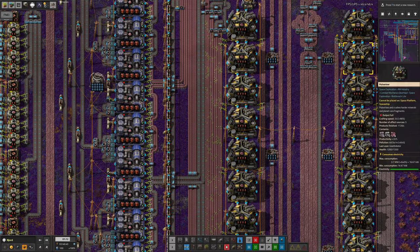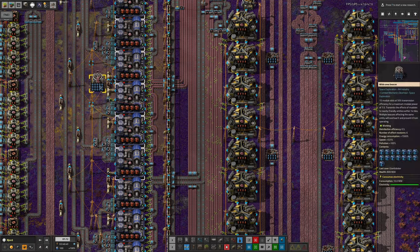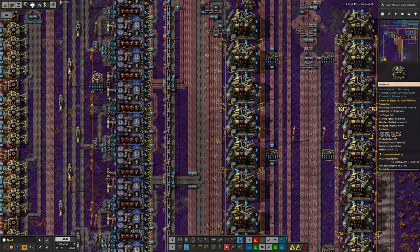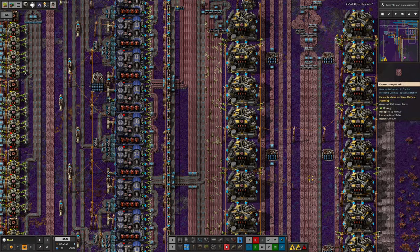He could put in some better beacons nearby - if you put in these sort of beacons instead, he could put a row of them down here and be able to run these machines maybe twice as quickly. At the moment it's pushing through a speed bonus of 160%, already taking the 50% effectiveness of these things into account. So these machines, despite having productivity modules in them, are still running at plus 80% of their normal speed.